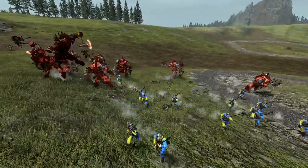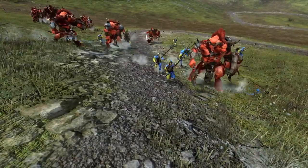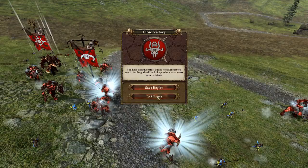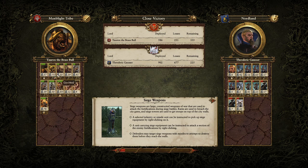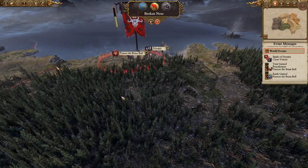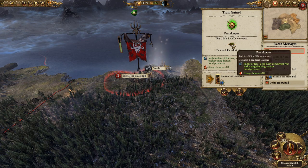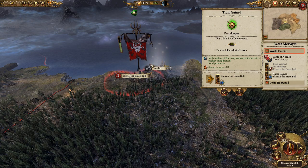We're so vicious even the sky is bleeding! Close victory. 203 kills, 57 for the gore herd — they did pretty good. Still, more losses than expected after just fighting a battle. Another army is probably coming to try and take the settlement again. Let's devour the captives. We get 'Peacekeeper' — plus two public order for every concurrent war with neighbouring factions, and charge bonus plus ten. That's nice.